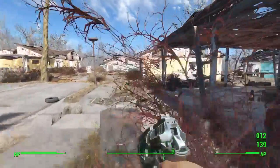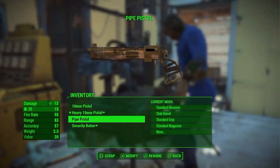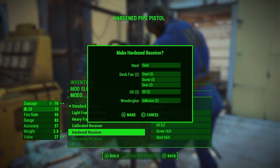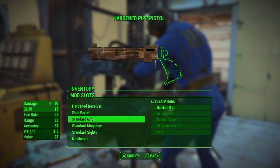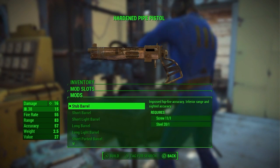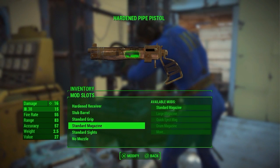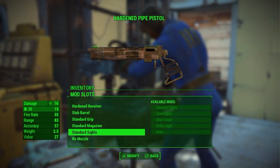What if I can upgrade that gun? Weapon - pipe pistol. Stub barrel, standard grip - need adhesives. Sites - all adhesives, shit.